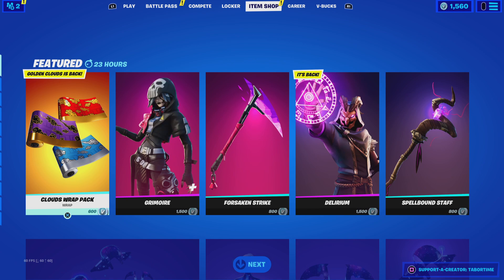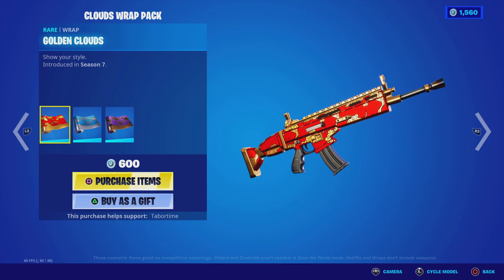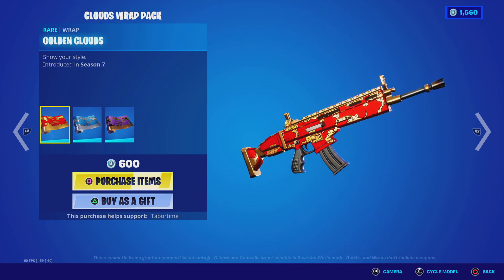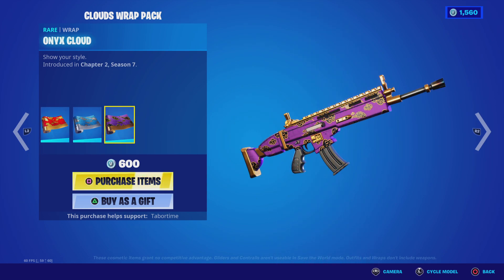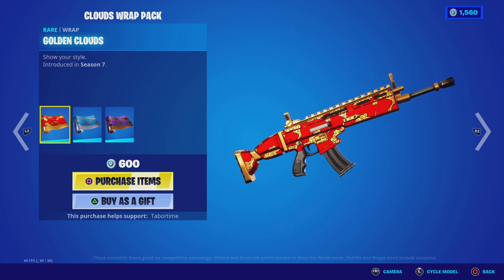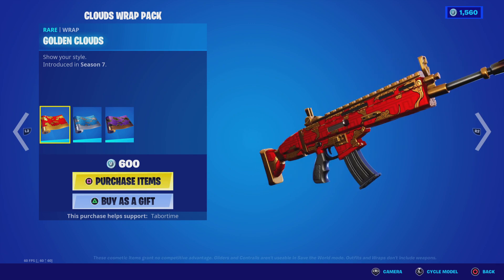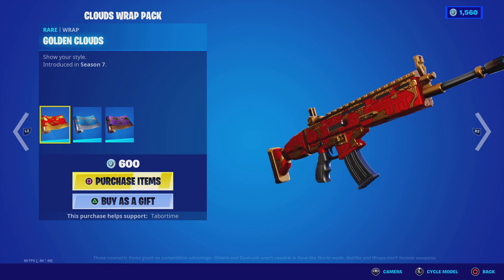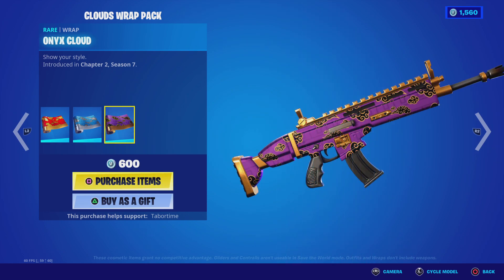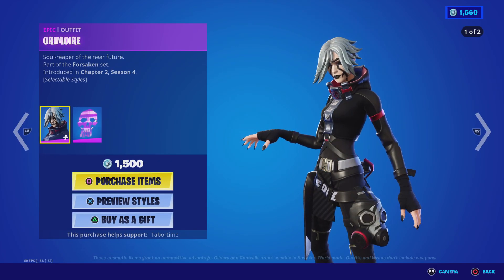What's up guys, it's your boy Nice, and welcome back to another live item shop review. We have the Clouds Wrap Pack. This is actually called Cloud — Clouds Wrap. This is actually the second one with three styles. The first one is Golden Clouds, then Cloud Onyx, and Cloud Grim War.